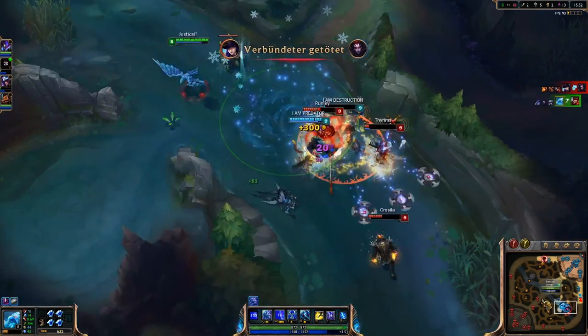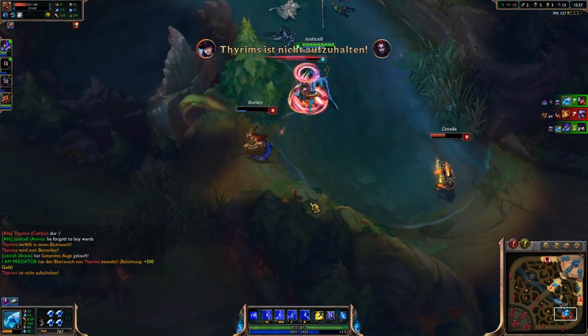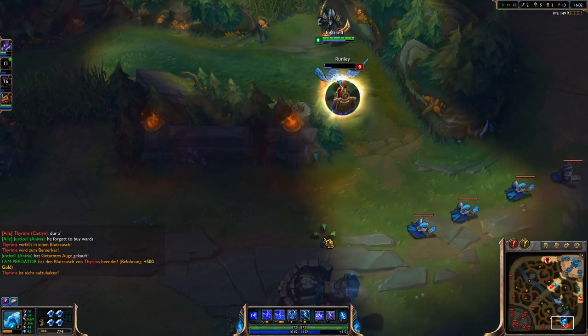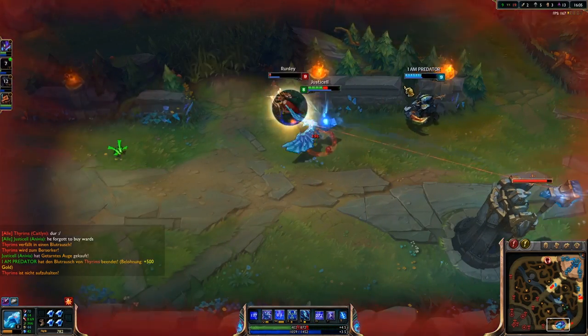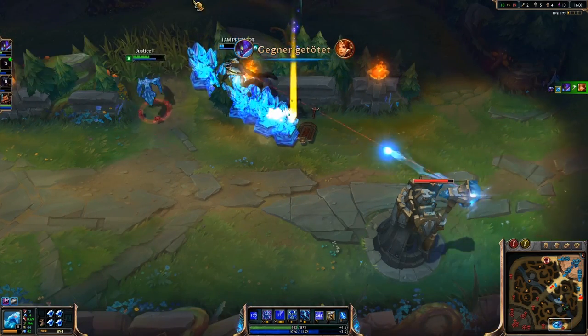Here we have a team fight with Kuzix again and I see Brand still on the right side — I flash in there just to make sure we're gonna win this, but as the fight progresses I know we're not gonna be able to do it so I wall right there to make sure I'm not gonna die.